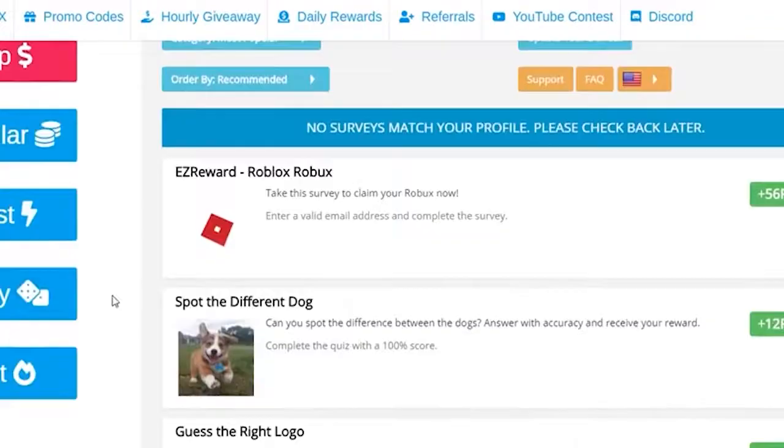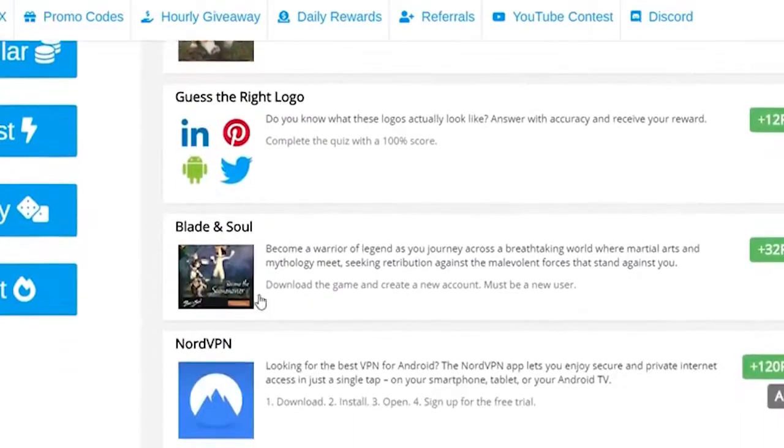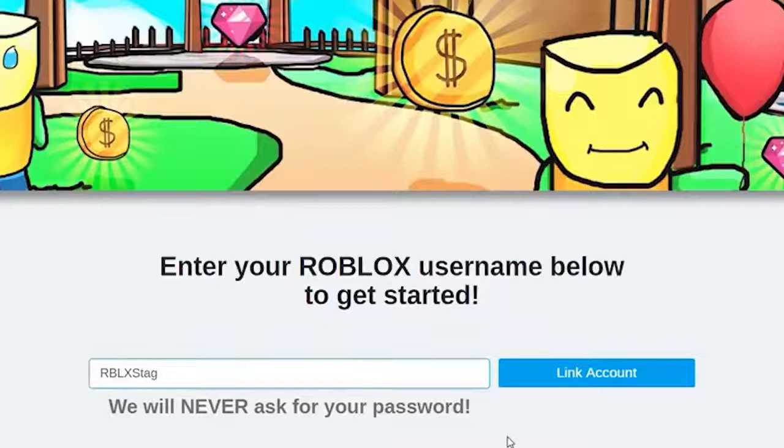Roblox will take a certain percentage of your profits if you create games using the platform. You can reduce this percentage by subscribing to the Roblox Premium service. Doing so will mean that you'll take a bigger cut of the games you sell. Just like with items, make sure your games are high quality or people won't want to buy them.